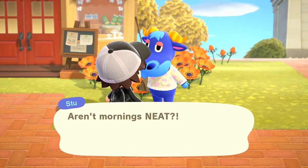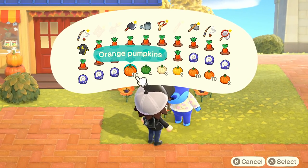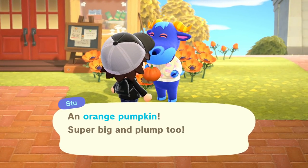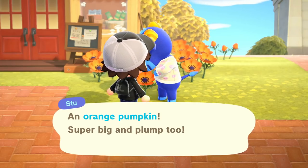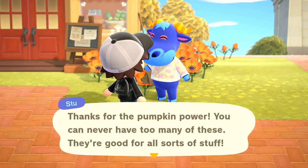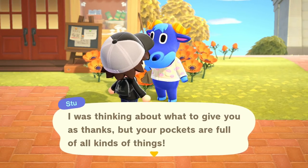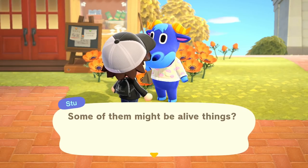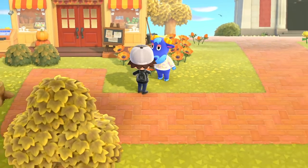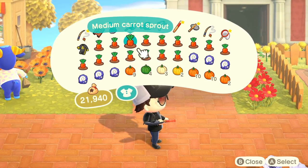Stu says our mornings are neat. I'll give him a gift since we have so many pumpkins. An orange pumpkin — super big and plump. Stu says you can never have too many of these, they're good for all sorts of stuff. He'll send his gift to our house later since our pockets are full. That's nice — our inventory is very packed right now.